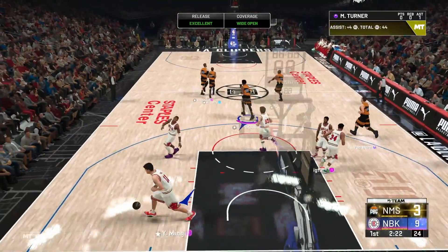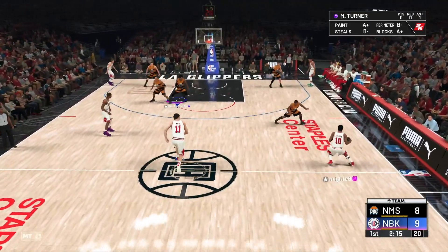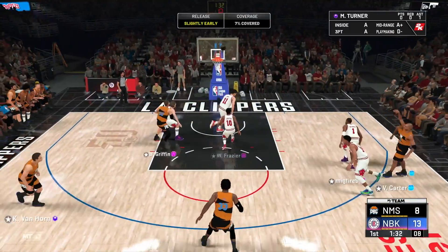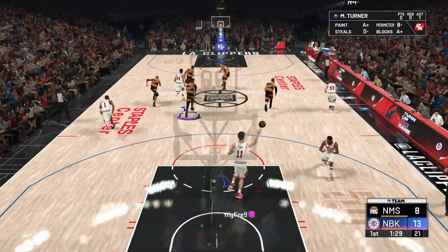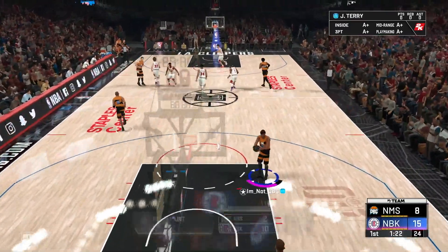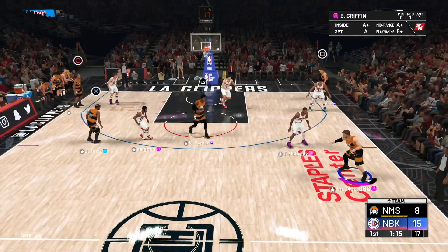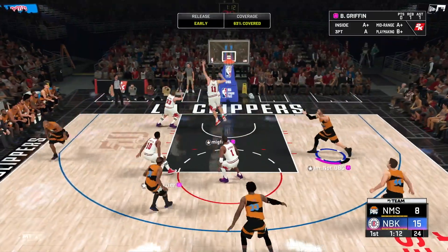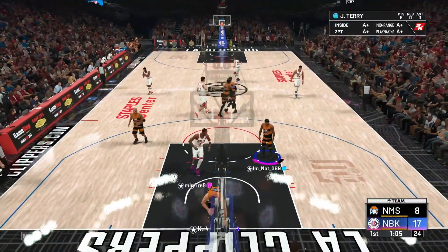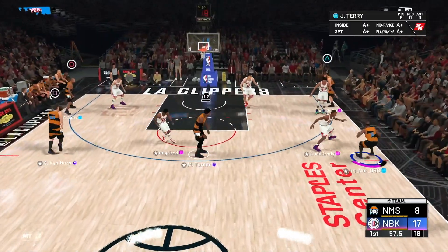Green light, back to one. Blake at the point is probably what I'm going to do against the zone — I'm pretty sure Blake has some form of Dimer. Bang bang. Stop bailing him! Every single play he's getting bailed and it's not like I'm doing anything wrong. How is it a 63% contest? It's a wide open jumper. T-Mac is nowhere near the ball — that is not a contest.